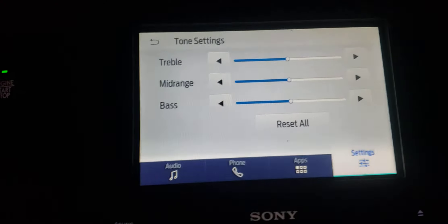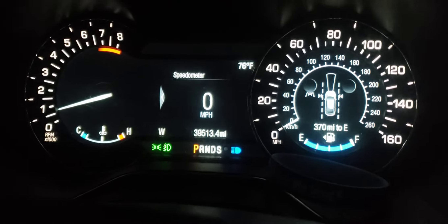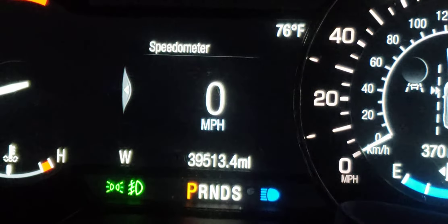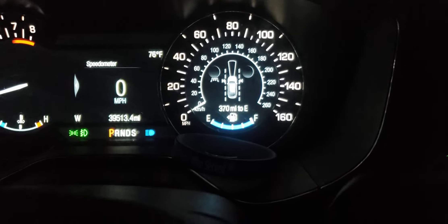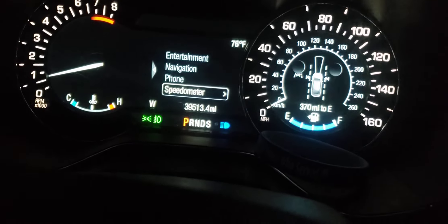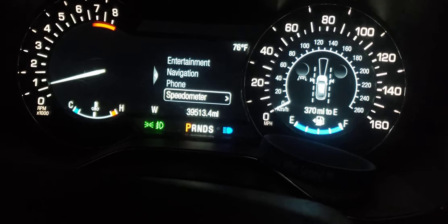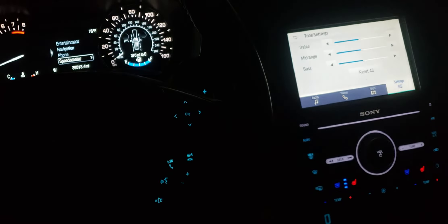Another thing I noticed is when I change things — like my speedometer, I would have it set to show how fast I'm going in kilometers — but every time I turn the car off and restart, it defaults back and the kilometers disappear, and I have to re-enable it every single time. Also, I lost voice command — when I push the voice command button, nothing happens.